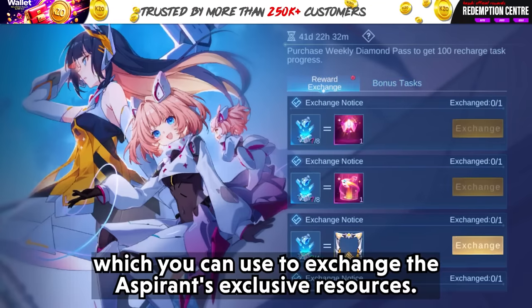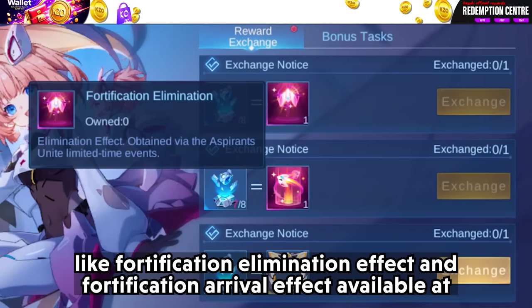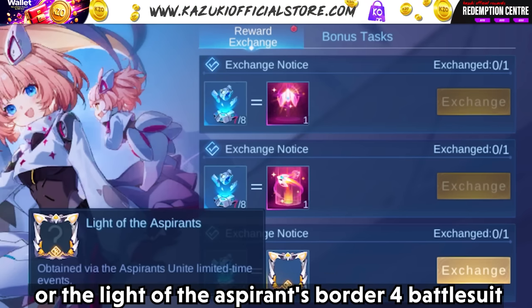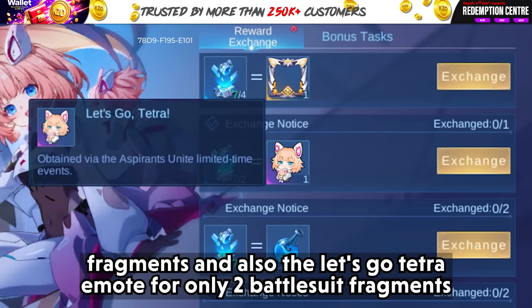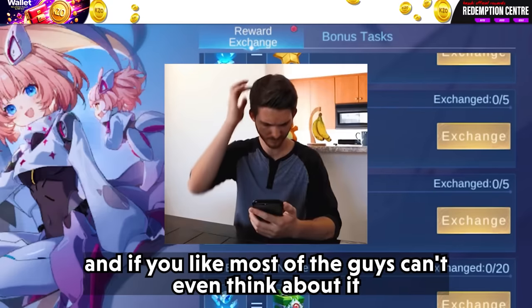You can use those fragments to exchange Aspirants exclusive resources like the Fortification Elimination Effect and Fortification Arrival Effect, available at 8 battle suit fragments each, or the Light of the Aspirants border for 4 battle suit fragments, and the Let's Go Tetra emote for only 2 battle suit fragments.